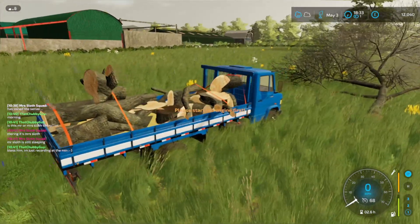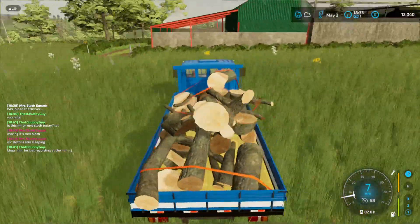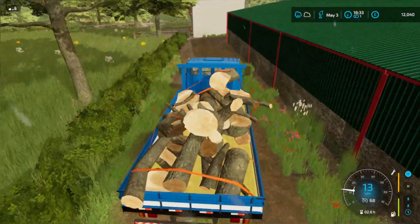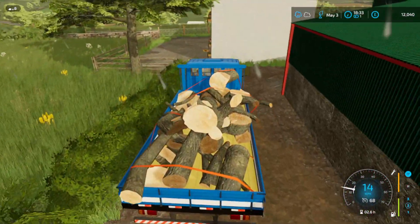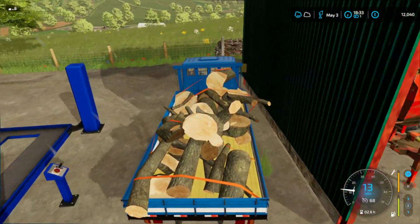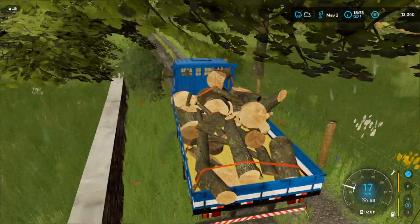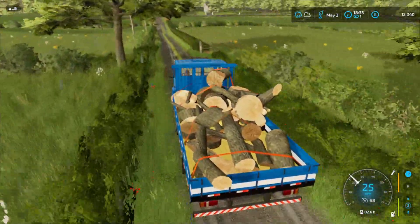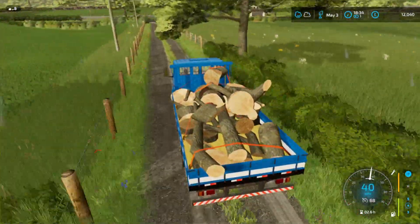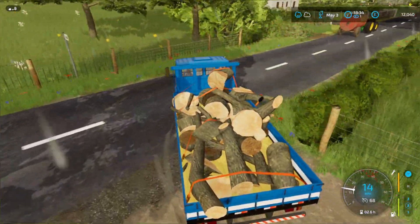We'll get this down to the yard. What I'm going to do is sell these trees — look at that overhang, my stacking is awesome, isn't it? We're going to swap the body of this truck when we get back to the yard, and we're going to feed the cows. Because Mrs. Sloth Squad's going to want to progress the game if she wants to. I might message her once we get down to the other yard to see what she wants to do. I'm happy either way, because my cows aren't doing anything at the moment anyway.